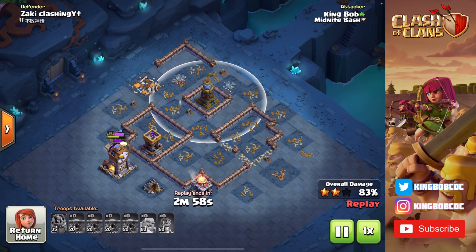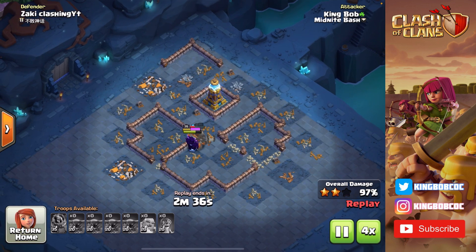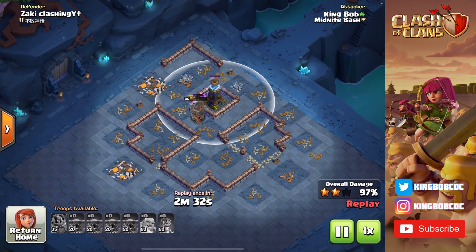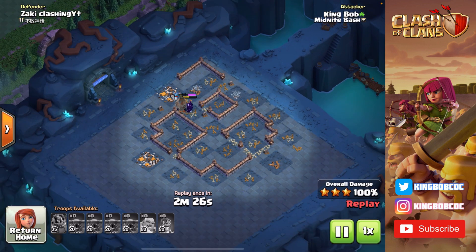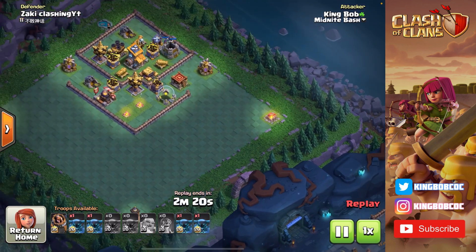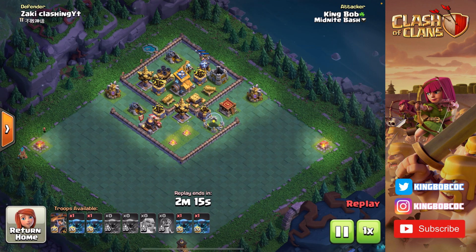Really nice base building technique to counter PEKKAs. But I just have so many left — they should easily be able to overrun this Mega Tesla. And that's exactly what they do: they go in there, finish off the Archer Tower, and then go for the Mega Tesla. That's all it took with PEKKAs to take down this base. That base design is incredibly strong — Zaki Clashing didn't make it, but he was running it, he copied it. And yeah, it's going down to PEKKAs.